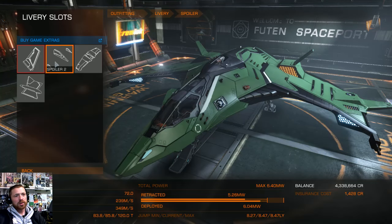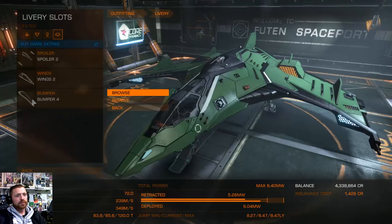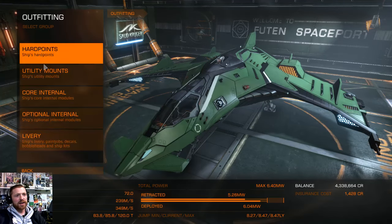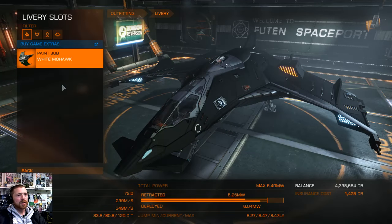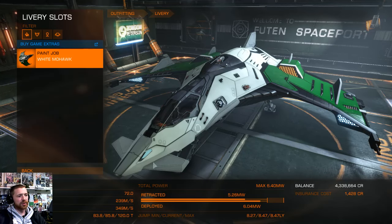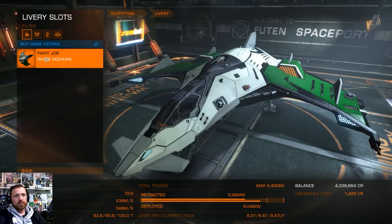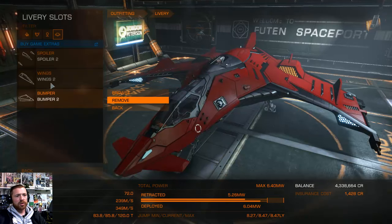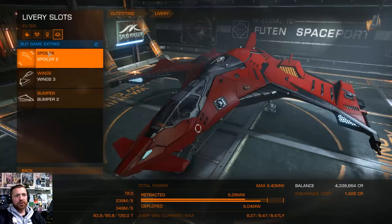So all in all — what's your choice? I'd go with the fourth one. Well, they're all good really. If I go back and change the paint job — we've got the white mohawk, and look, it's coloured the parts white. Now if I change to red — all red. And if I change the wings — so all the parts seem to go to the custom skin colour.